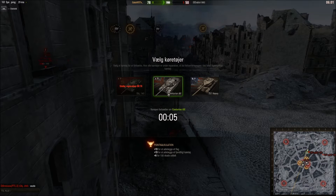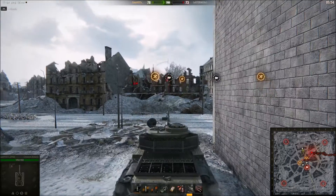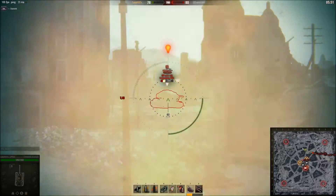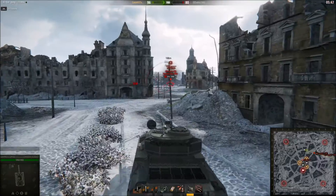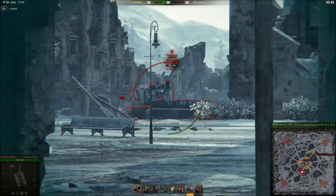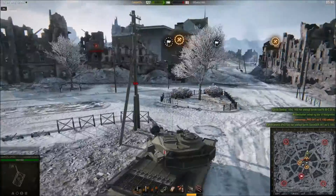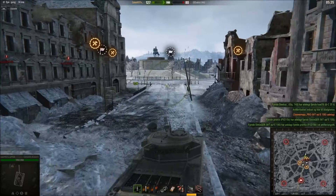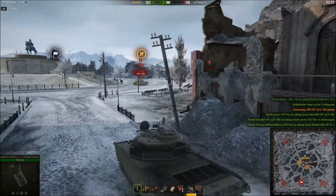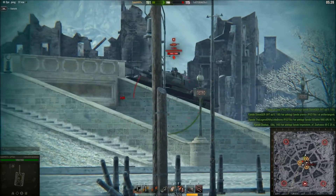Let's see if we can get that Waffenträger before it gets away. When you spawn, your clip or your shot is already half reloaded, which is pretty nice. He is dead. Now we have 127 points and we are still rushing to 700. You get extra points for killing people who are driving around with flags, but they get points for delivering flags to the designated location.